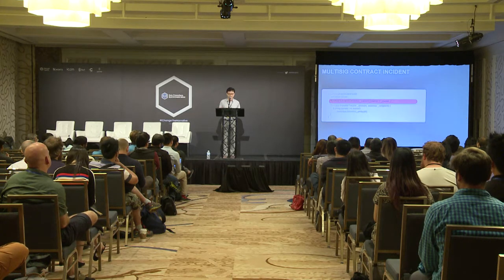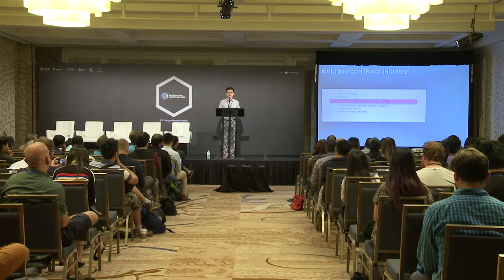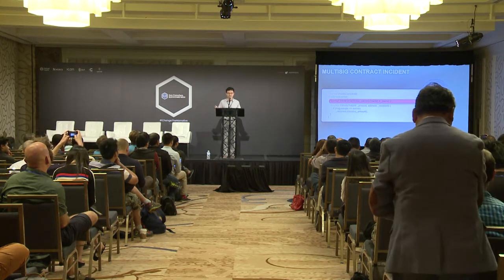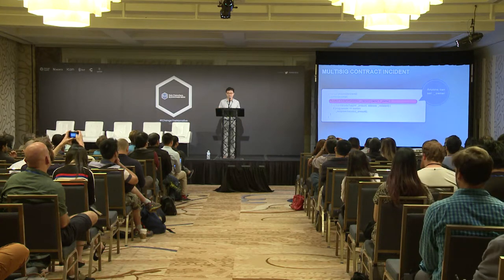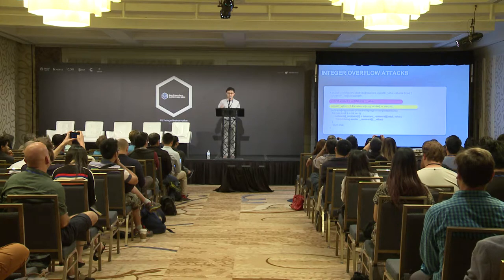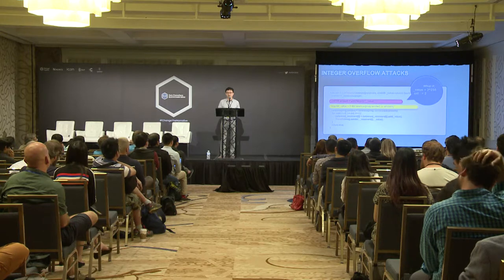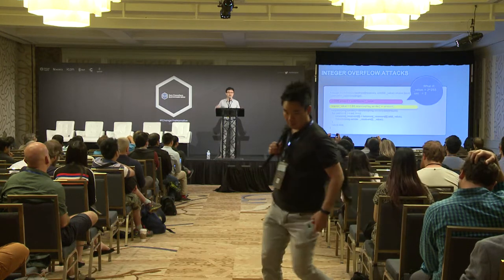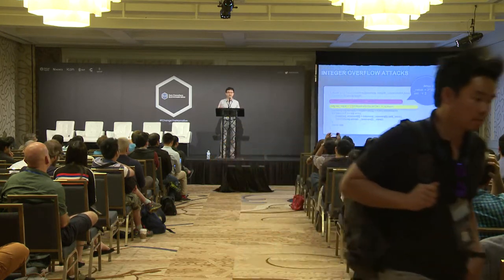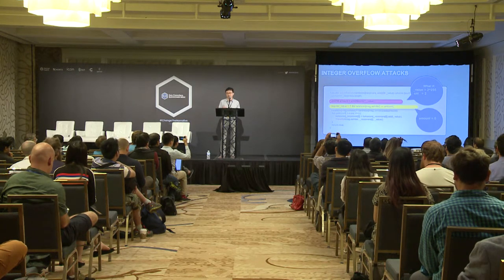In the multi-sig contract incident, a function was publicly exposed that allowed anyone who called it to become the owner, gaining the power to drain money from the contract. More recently, we're also seeing integer overflow attacks, where creating a super-large integer can make it wrap to zero, giving another avenue to drain money without deducting any amount from your own account.